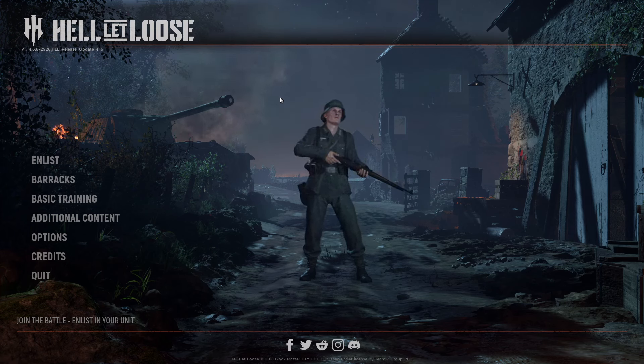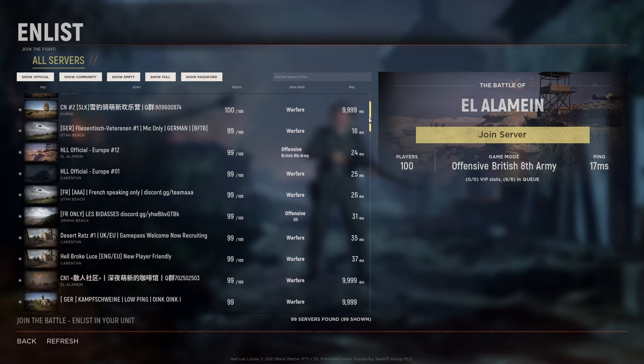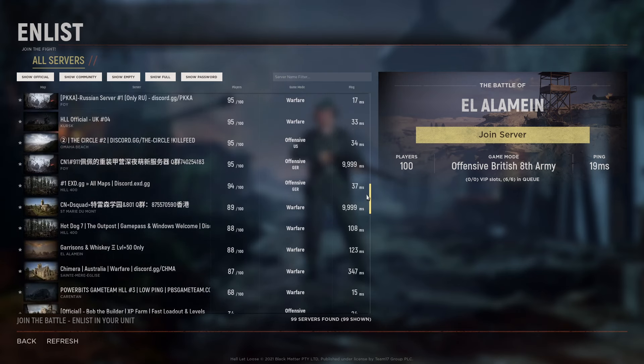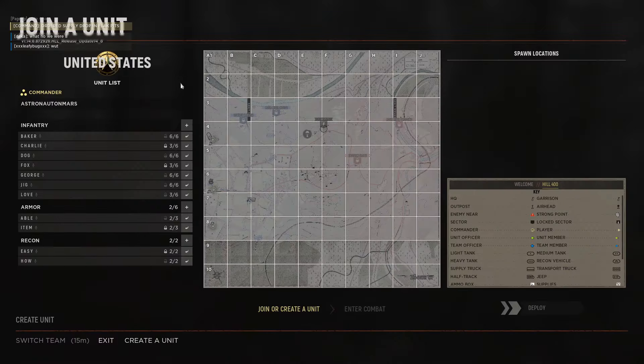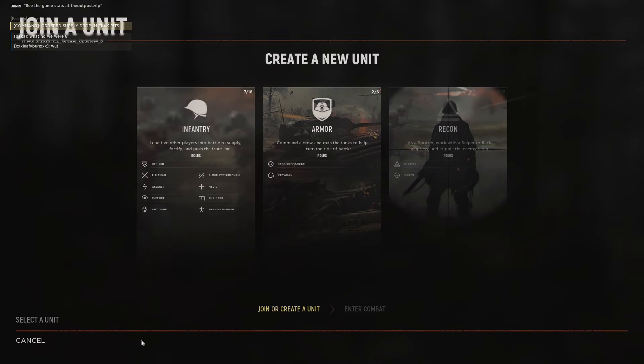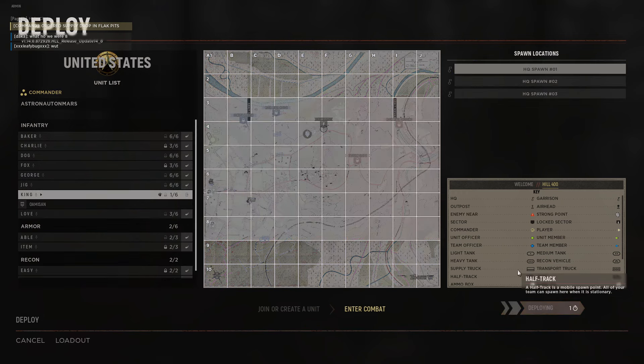In order for this to work, you're going to have to be friends on Game Pass first. So first you're going to go to Enlist — you need to choose a level. Let's choose something that is not full, let's try this one: Hill 40. Of course you're going to choose the side, create a unit, choose a position, and deploy.